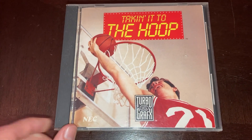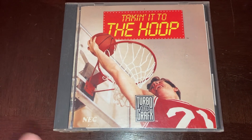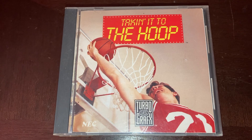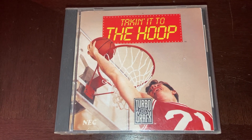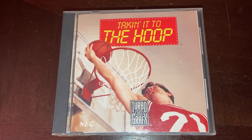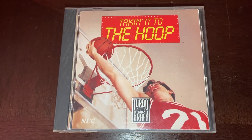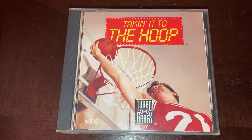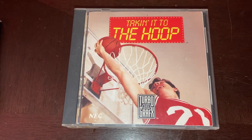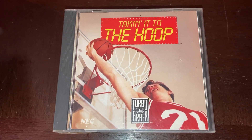Another game that kind of flies under the radar — with just terrible box art — is Taking It to the Hoop. I love this game because it's very similar to Double Dribble for the NES, but it's better. The graphics are better. You have these cartoony, caricature-like players, and it's surprisingly simple yet deep with how you manage your player roster as they get tired. You can use the manual to help navigate the stats of each player. It's a decent little simple arcade basketball game.